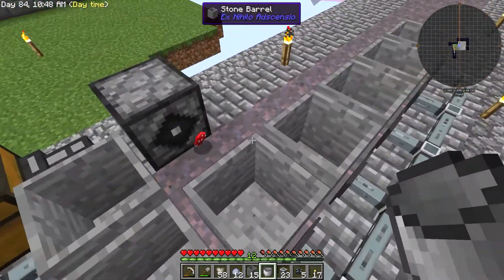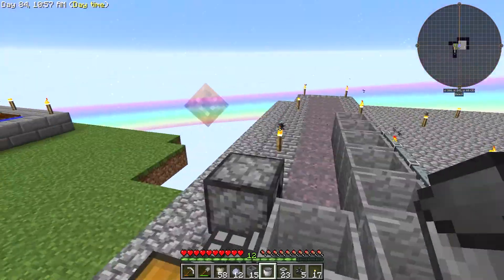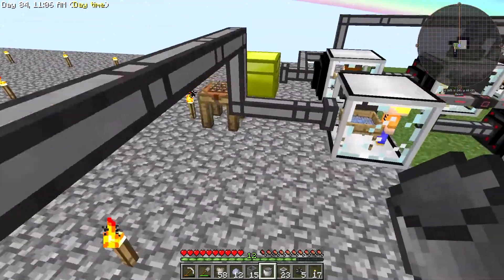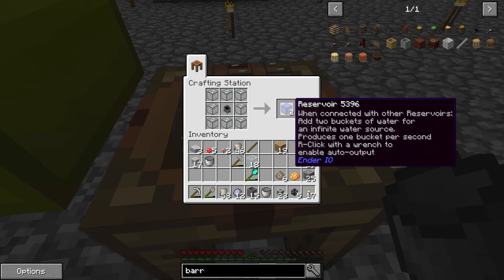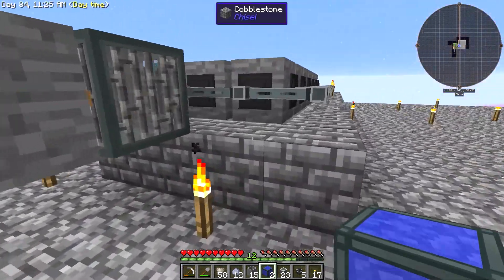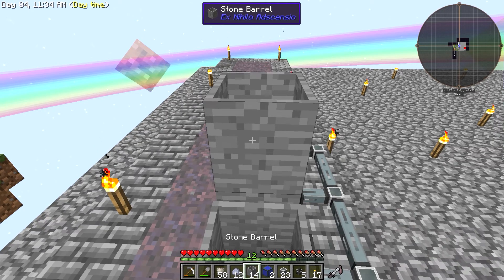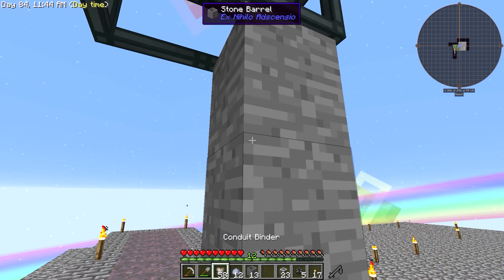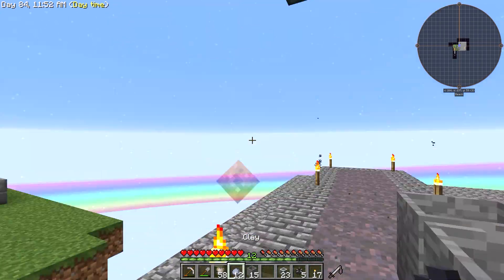The goal today is to kind of automate this a little bit more. To do that, I actually needed the quartz to automate this quartz-making machine — that's why I started it a little bit before. What we are going to make is the reservoir to feed water automatically into this machine. Now I have not used this, so I don't know fully how to use it. Apparently you can get free water from it if you put two buckets of water in it.